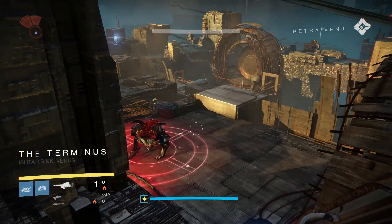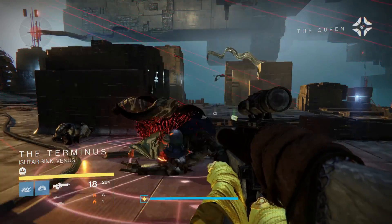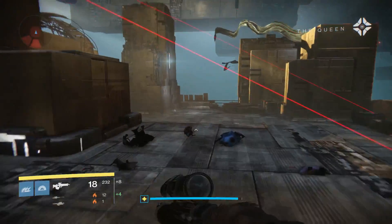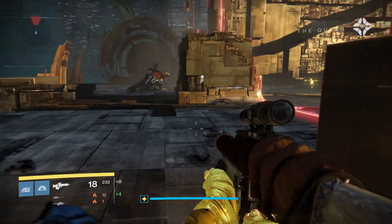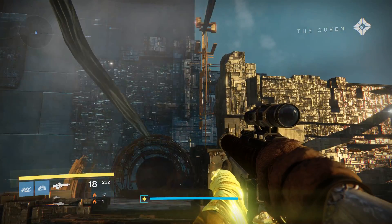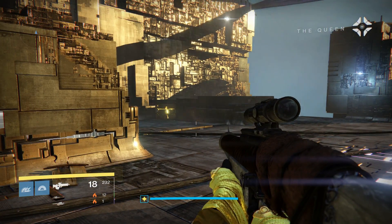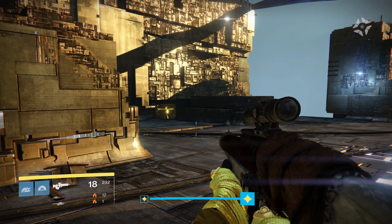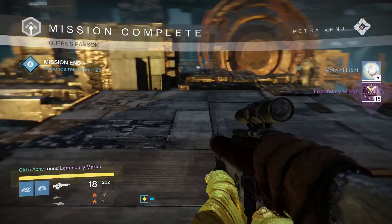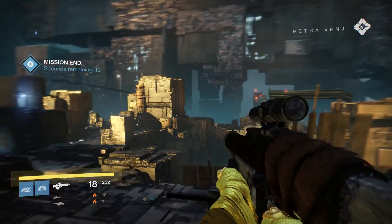The House of Wolves is broken. Stand by for a transmission. This is Mara Sov, Queen of the Awoken. Guardian, when you first came in search of the Black Garden, I thought you were just another mote of light, too far from its Traveler. I see now that I was wrong. Accept my thanks and the promise of a fitting reward. Petra, bring Skolas to me. Capture confirmed. I almost feel sorry for Skolas — there's 15 legendary marks. Conversations with the Queen can be harsh.